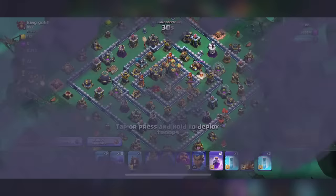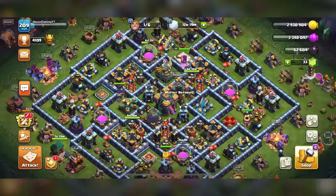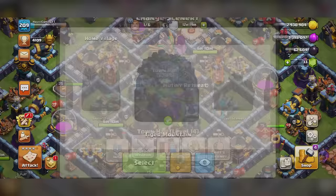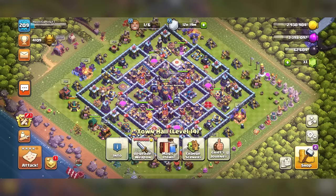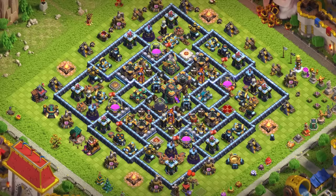Surely you've noticed some weird looking bases when looking for a base to attack — not necessarily weird, but it looks off. Well, that's thanks to a new feature added in 2020: Sceneries. It basically changes the setting of your base, so you could be in a jungle, a mountain, even Clash Royale.